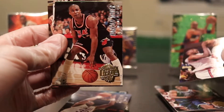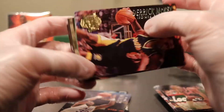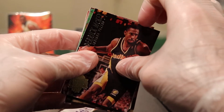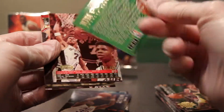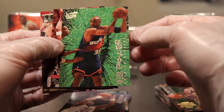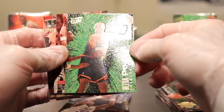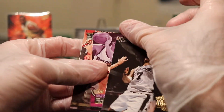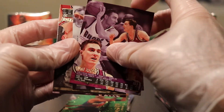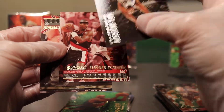Charles Oakley, Harold Miner, Derek McKee. Here comes an insert — it's the Ultra Power, Charles Barkley. I love this design. It just screams 90s. JR Reid again and John Perry. Back-to-back packs that have almost identical cards in them. John Perry, Nick Anderson — we already got these. Gotta love junk wax.